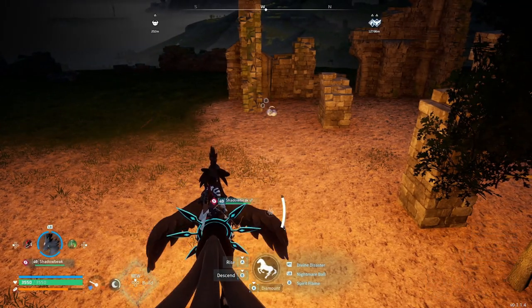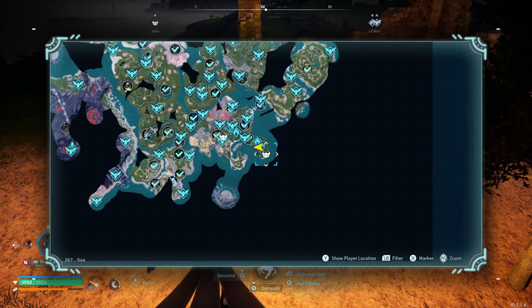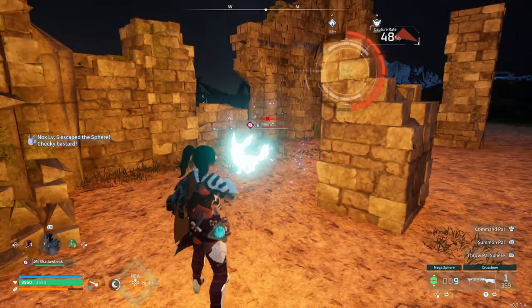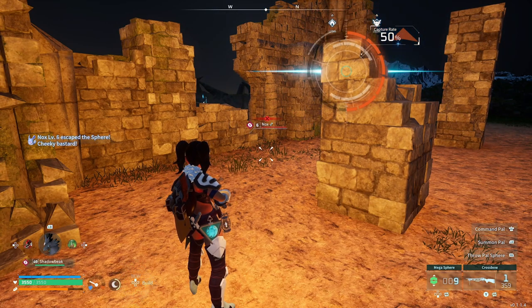The Nox can be found in the early areas at night time and they are quite difficult to spot. This one I found is right near the starting area, just here on the map, and they're all around the early areas. Just tame them up — they've got quite low health so be careful if you're a high level. I just threw a green ball straight at it without hitting it, just to be on the safe side.